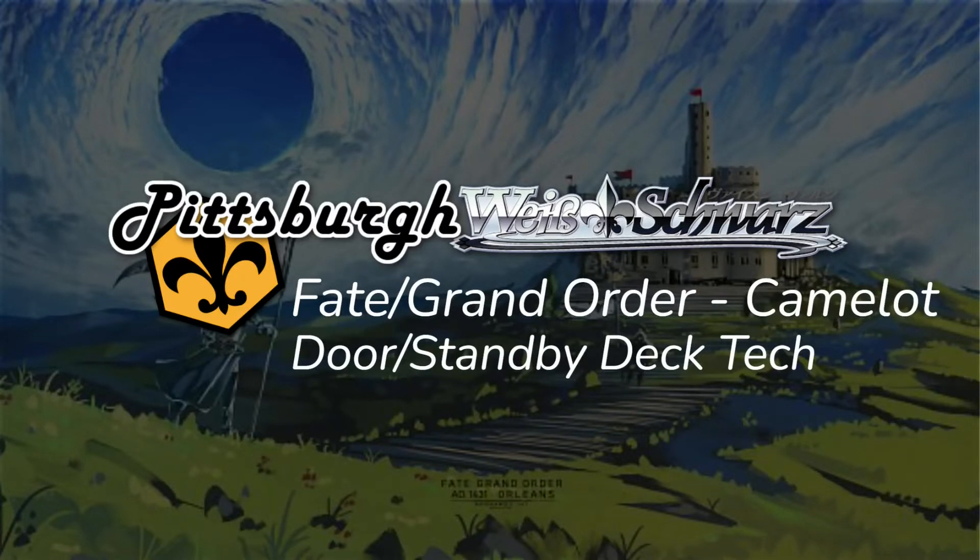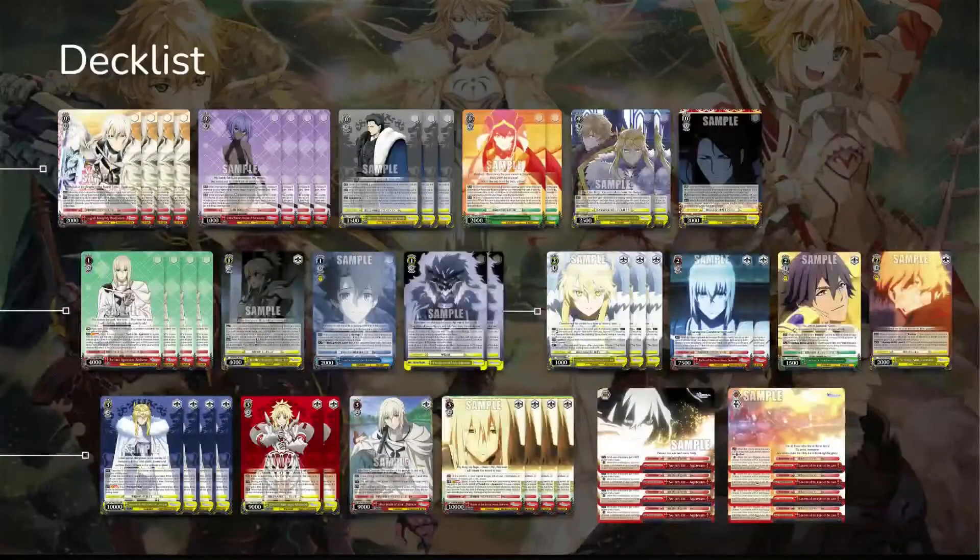I'm joined today with Carmen as usual. Let's go to the deck list. Similar to a lot of the other Fate Grand Order lists you might have seen, with one notable big difference: I'm running the standby climaxes instead of the choice climaxes that go with the Lion King. I just think overall it's a much better fit in the deck.